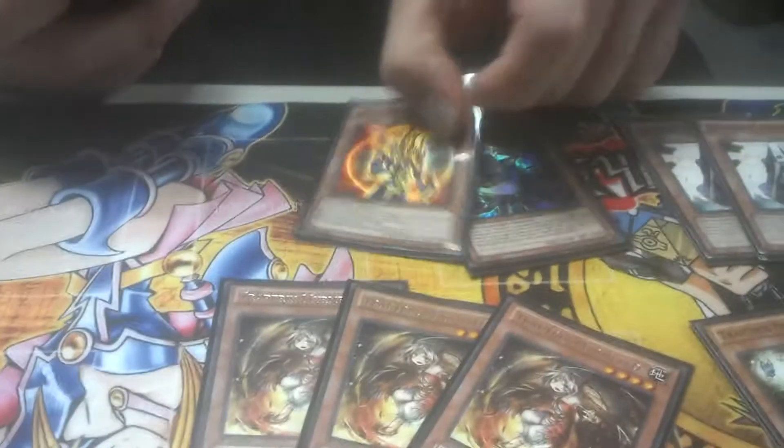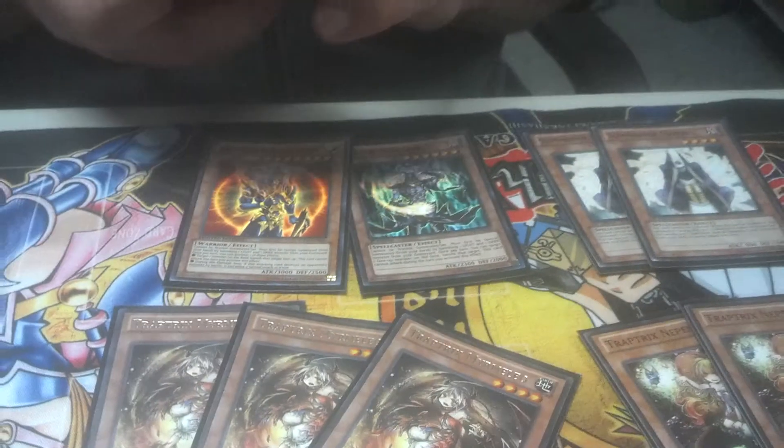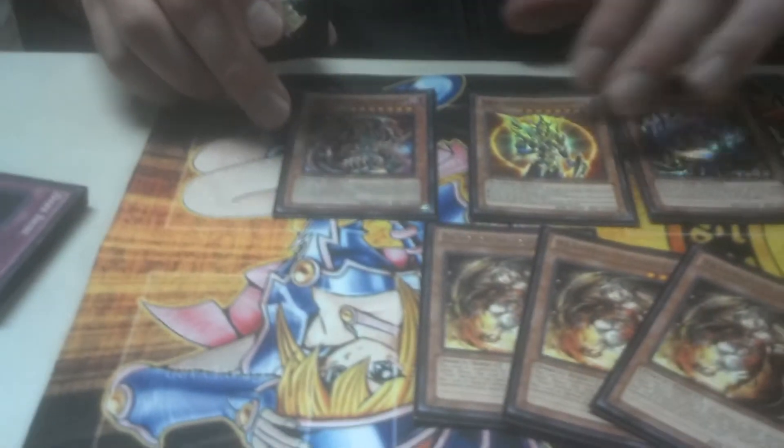We have a T-King — one Thunder King, just because. We have our Chaos: Chaos Sorcerer and BLS. And your last boss monster.